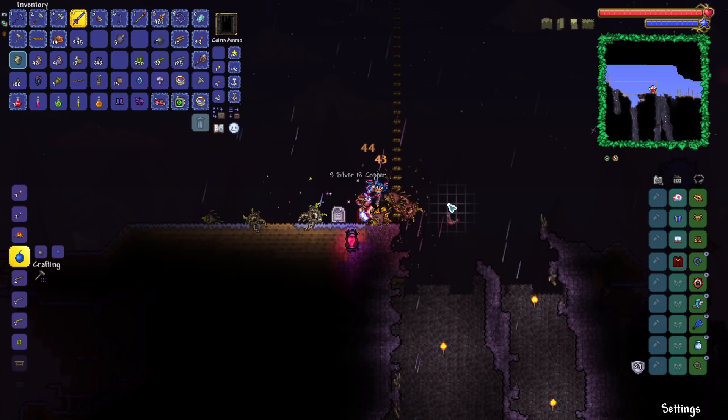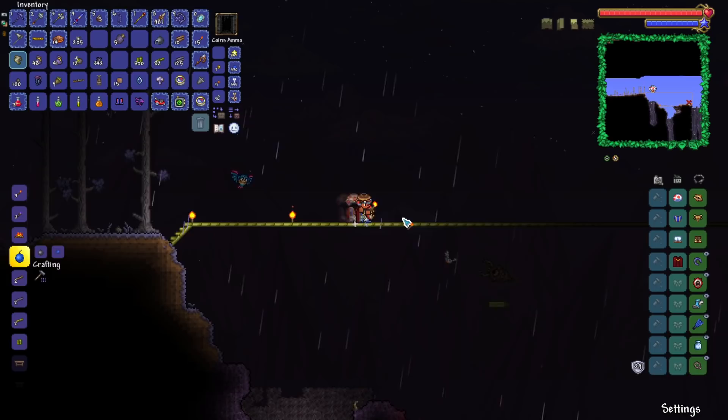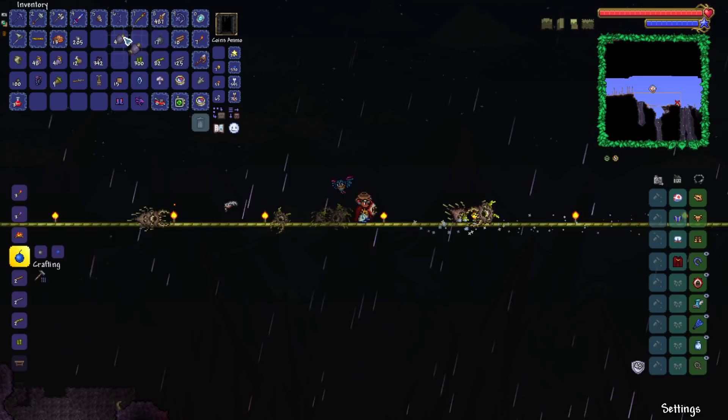If we are incredibly lucky, we could always get ourselves the chestplate — the Ancient Shadow Chestplate. How incredible would that be? I don't think I've ever tried to grind out for a full set of Ancient Armor. It'd be kind of cool though, wouldn't it? Just for old time's sake. I love it. All right, let's get some torches placed down and I honestly think that we are just about ready.